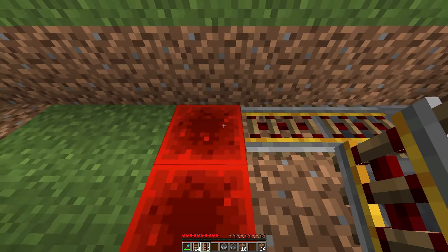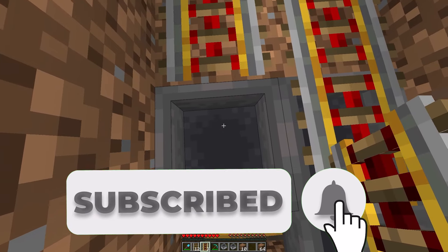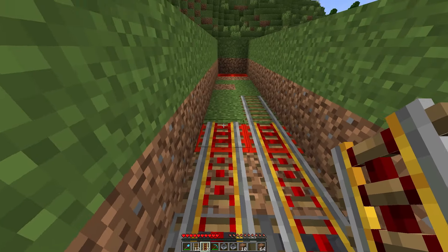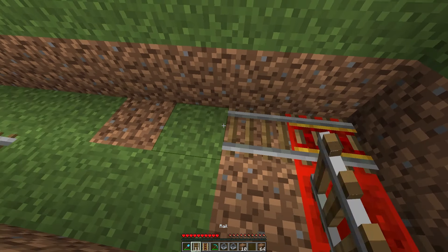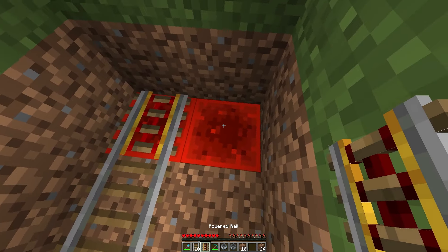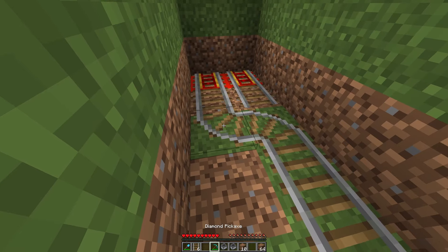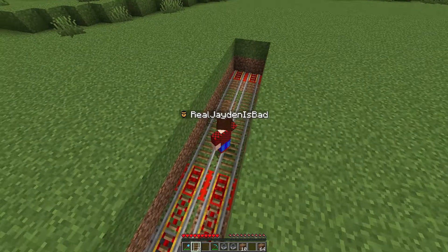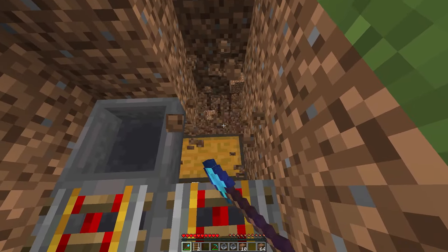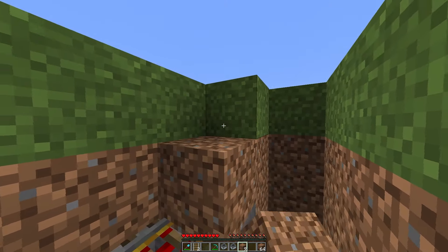Now we need to do our powered rails. Place three powered rails: one on top of this hopper, another on the third, and a third on top of this redstone block. Go ahead and place down two normal rails — it'll make placing these a little bit easier. Do the same thing on the other side as well. If you have trouble placing the rails, make sure you're lined up with the direction you want the rail to face. On the other side, place a powered rail on top of the redstone block, followed by two normal rails, then another powered rail on the other redstone block with one normal rail after. Connect these lines — they may connect weirdly so you may need to mine and redo slightly, but afterwards it should look correct.